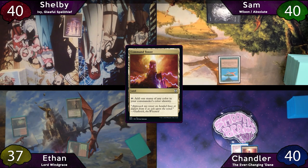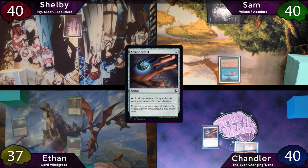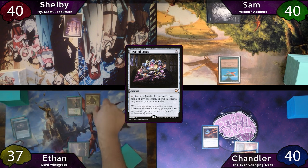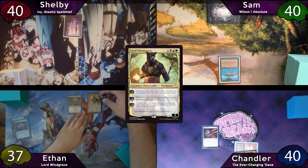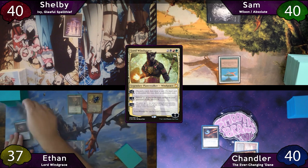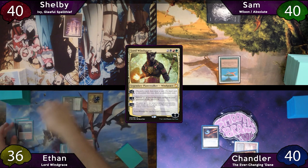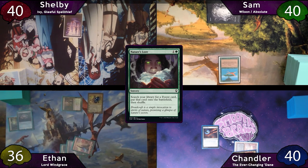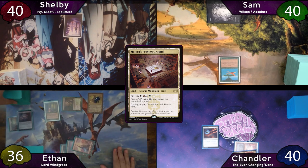Chandler plays his Command Tower and will tap for 2 to cast the Arcane Signet, then passes to Ethan. Ethan plays his Snow-Covered Swamp and free-casts his Jeweled Lotus, cracking it for 3 green, then taps for a Black and Red to cast Lord Windgrace on turn 2. He downticks his Planeswalker to return Bloodstained Mire, immediately cracks it again for a Mountain, then taps the Mountain and Deathrite Shaman — exiling Bloodstained Mire — to cast Nature's Lore, searching up a Tora's Proving Ground.